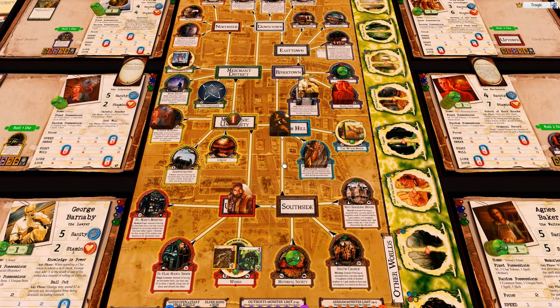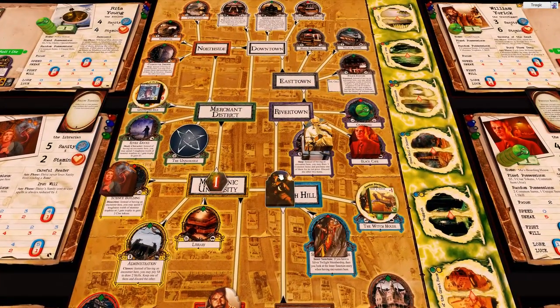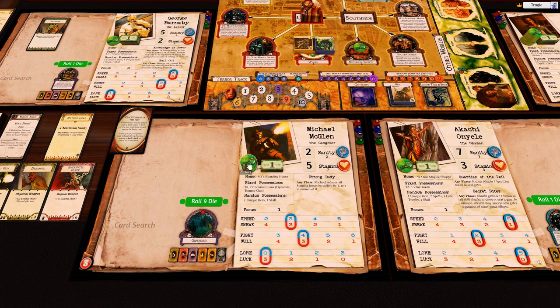All the other monsters are on locations right now, so I don't want to get sucked in anywhere. This investigator has four clues, going one, two — that gives him five clues, meaning he's now able to seal a gate. Sanity is so low because of this card. He can actually move — go to the other world, then to the second space of the other world, move back home, and that'll get him up to six for the fight check to close the gate.